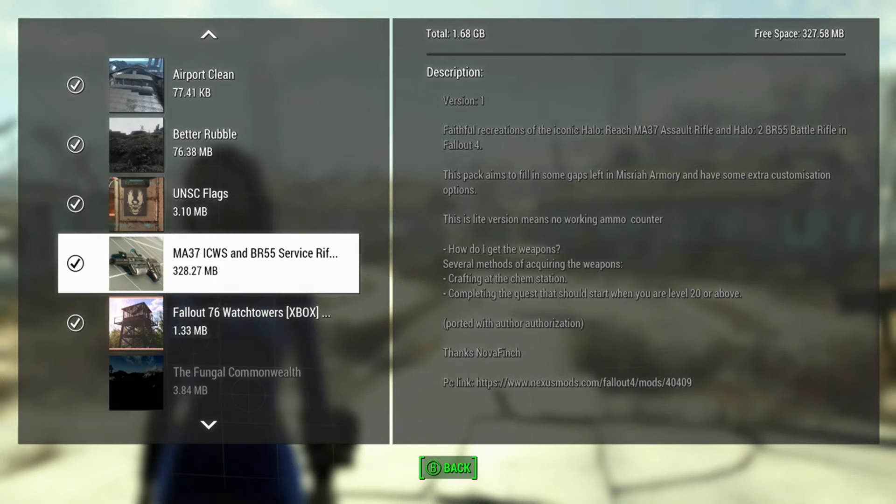There are several ways of getting these things - it's craftable at the chem station, and you complete a quest at level 20 or above. It's a pack that fills in some of the gaps left by Misery Army, with some more customization. I reviewed that mod a while ago and it's pretty cool that it adds a few more weapons into the game.